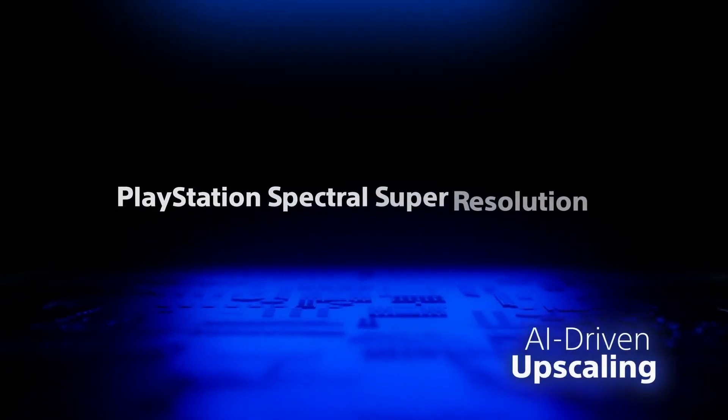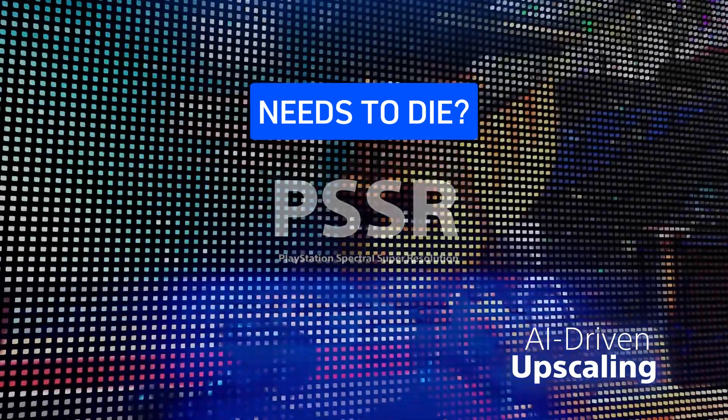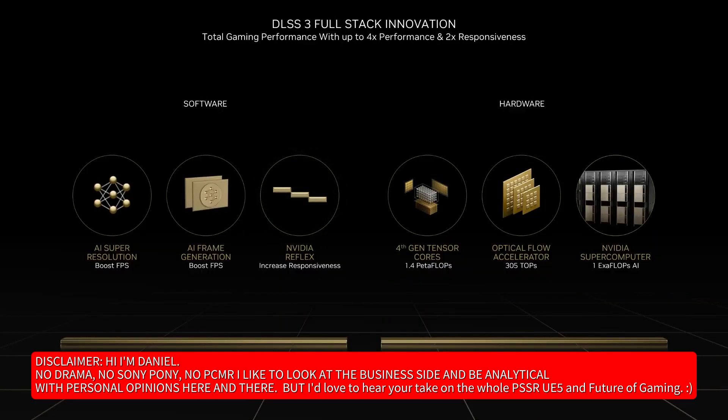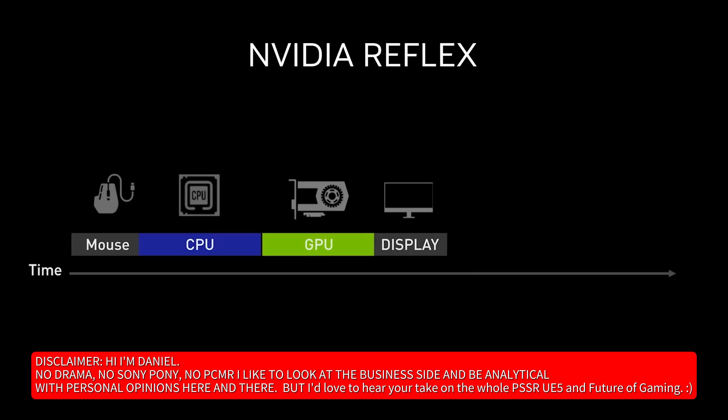PlayStation's Spectral Super Resolution, PSSR — it's Sony's AI-driven upscaling technology designed to enhance game visuals by rendering at lower resolutions and then upscaling them to achieve sharper images without compromising performance. This approach is similar to NVIDIA's DLSS and AMD's FSR, aiming to deliver high-quality graphics with improved frame rates.